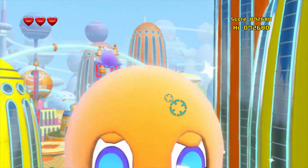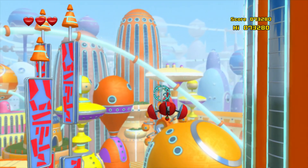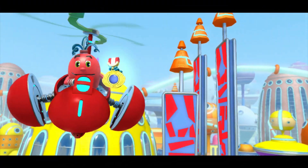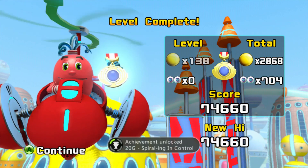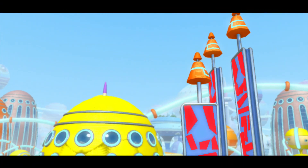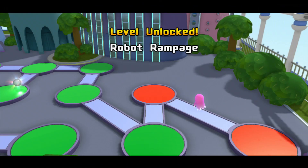And we still got those taunting ghosts right there that pretty much drop a lot of goodies. Looks like the stage takes place in some sort of Pac Mall or something where the Pac Hub was revisited from the first game. But there we go — we beat this stage with my man Spyro, and we've got the achievement 'Spiraling in Control.' I really love that you can actually play as the other characters in this game. These stages kind of remind me of those Sky Chase levels from Sonic Adventure, and also Sonic Unleashed, where you just fly around and shoot a bunch of stuff.